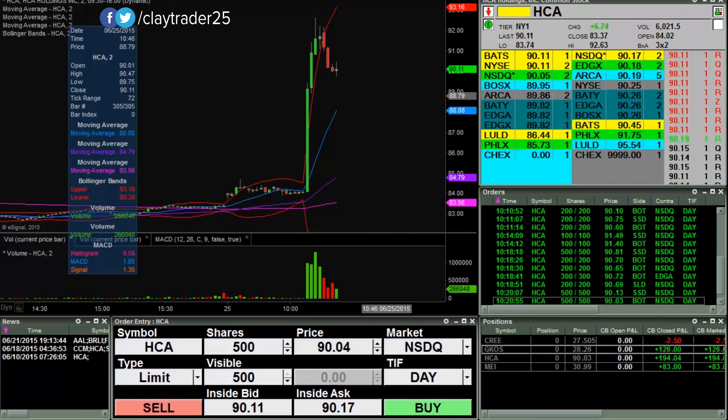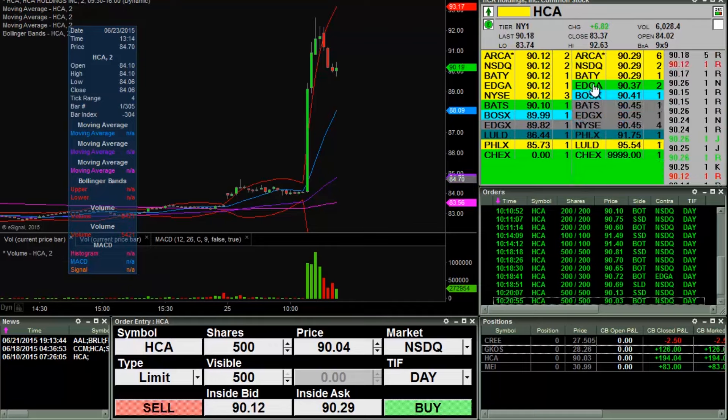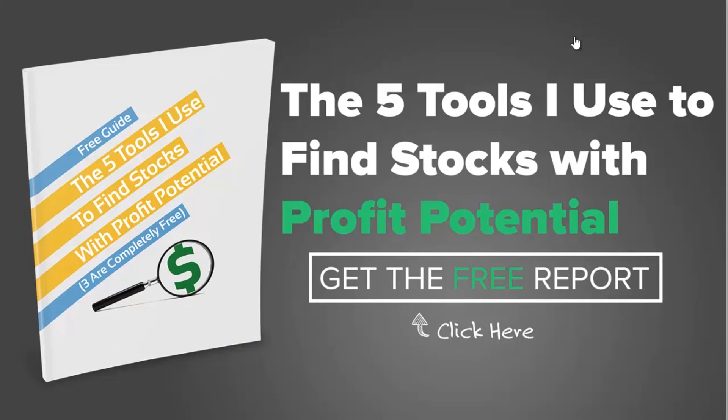If you are interested in learning where and how I'm finding these setups, I do have a free guide. You just enter in your email and it'll be automatically emailed to you — it's a guide where I talk about the five tools I use to find these setups. HCA, for example, came via the chat room, which is one of the scans I use and my favorite, because a chat room is made up of living human beings who can communicate more than the scanners. If you're interested in what tools I'm using, click right there, enter your email, and we'll email you the guide. No catches — it's totally free. Thanks for watching. Get out there and trade without emotion.